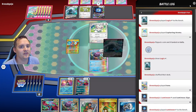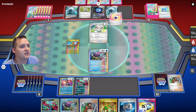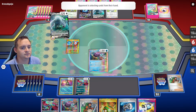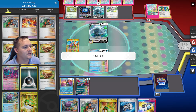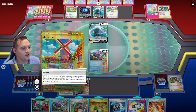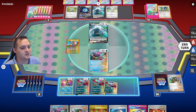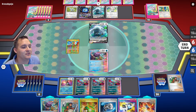They could retreat into Lugia V and do the Read the Wind attack. We might or might not be able to do 220. We're quite a bit off on the damage count. Let's use Artazon to get out some more Roaring Moons. They only have bench space for one Archeops, so actually I prefer Walking Wake to get KO'd — that way they're bench locked with only one Archeops.